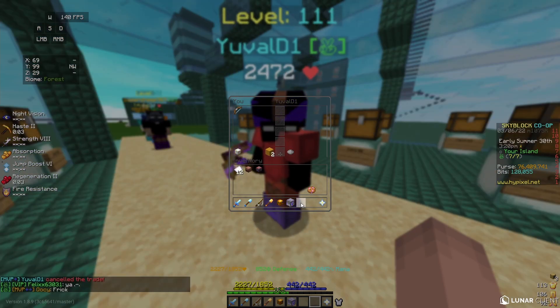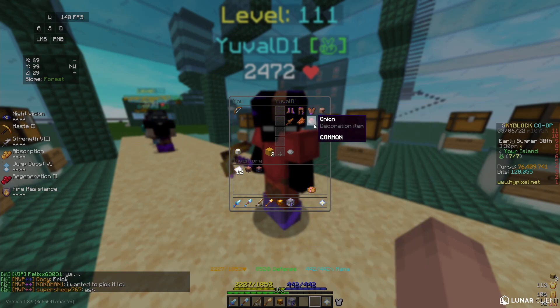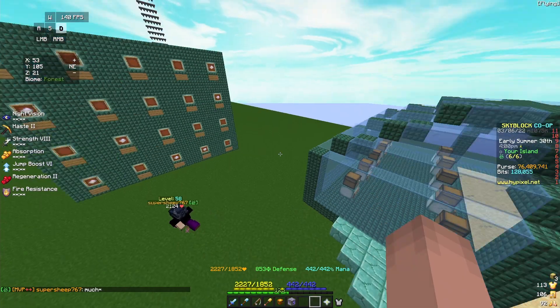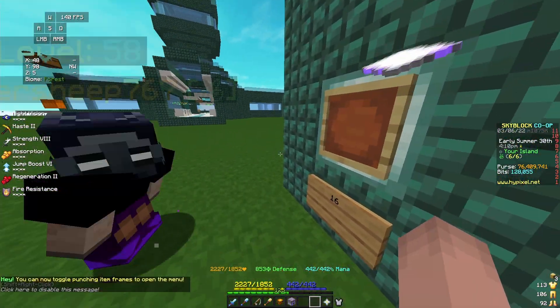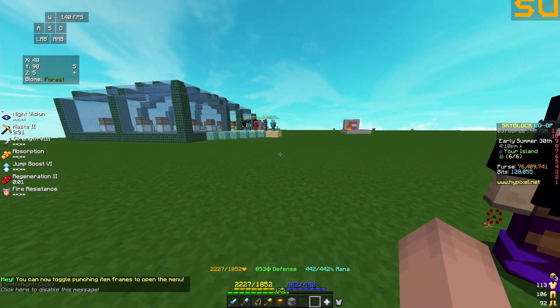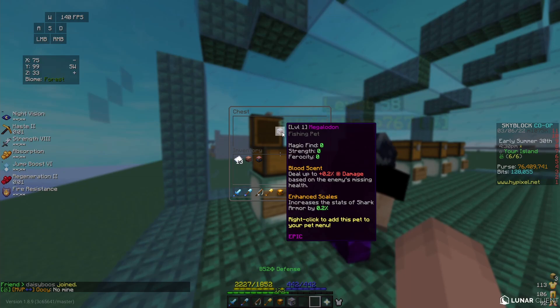There are still some good items left on the board. Eight items remaining on the board. Alright, our next contestant, Super Sheep, going for card number 16. Congratulations, you win an epic megalodon. Actually, not bad — how much was this? 500k! Not that bad. Congratulations.